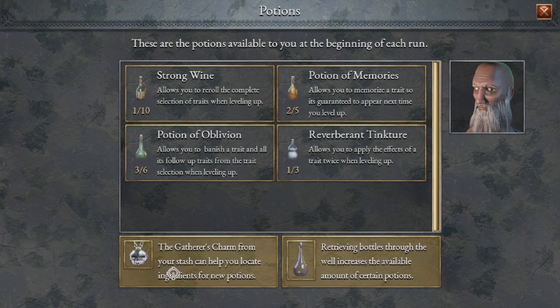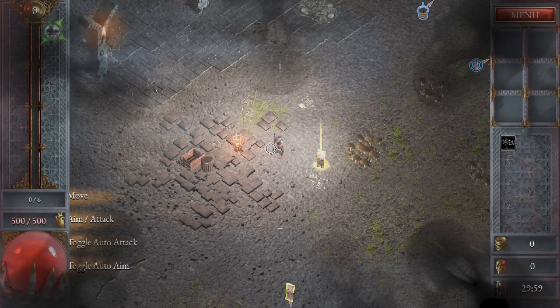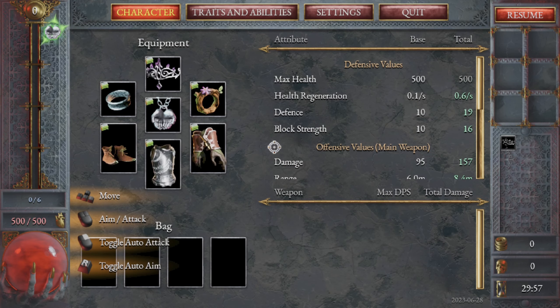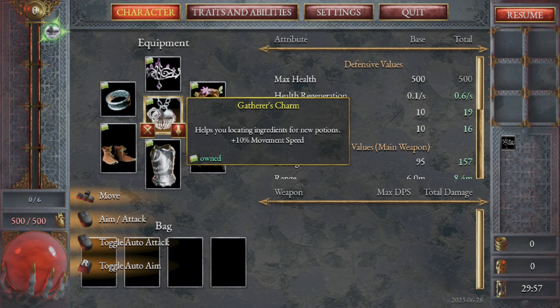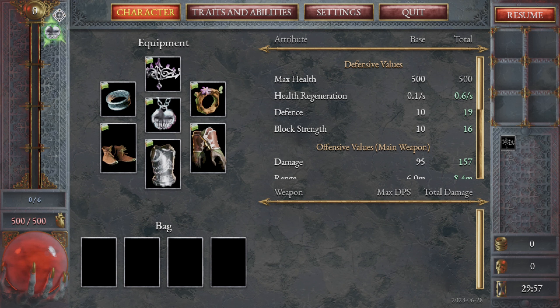Your reroll systems are potions in this one, and with this gentleman here you have to collect some ingredients. I haven't collected a lot of it, so we'll be doing a bit of that today. We are going into the first starting area with the original main character. This symbol showing up here is coming from this necklace — the necklace allows me to gather items for the potions so I can have more rerolls. It gives you a very general indicator in the direction of where one of these herbs for the potions will be.